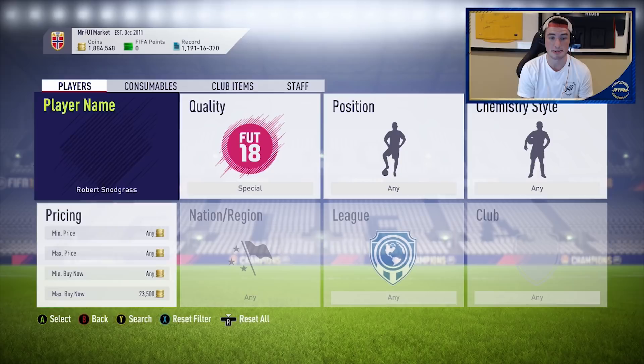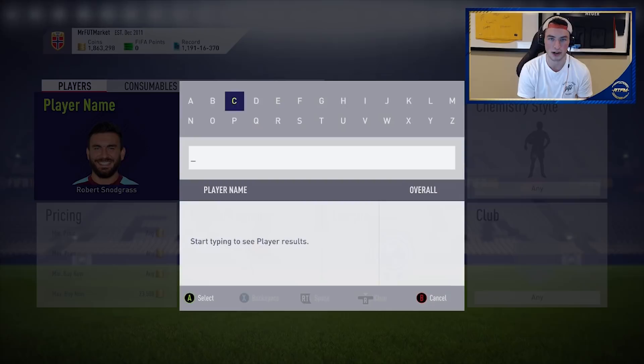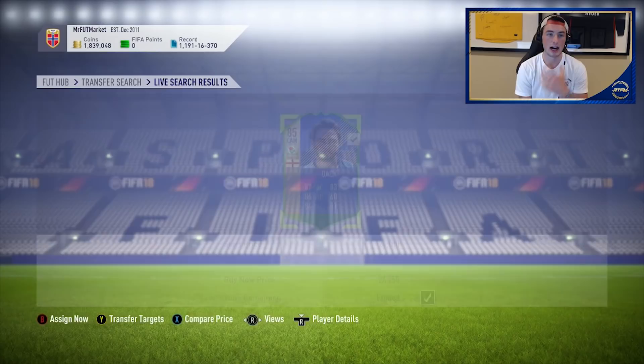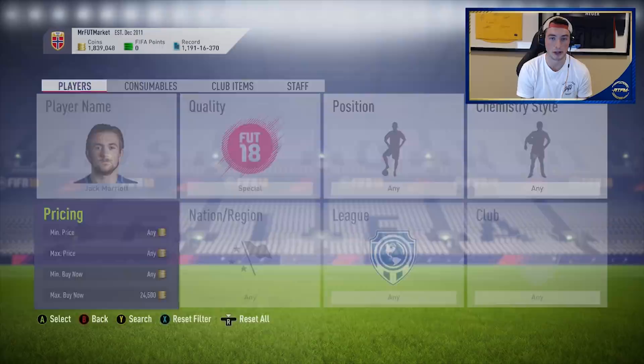It's all the EFL guys — that's what's funny. These are the ones I'll mainly be picking up because I open a lot of Team of the Season packs. When you open a lot of TOTS packs, obviously I have a lot of untradeables already. So these EFL players are more of the kind I'll be picking up because I didn't open any EFL packs. 20,500 coins for this card — it's actually mad how cheap these guys are.